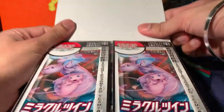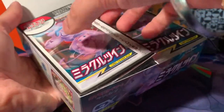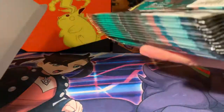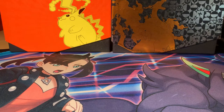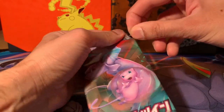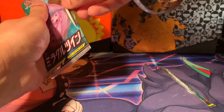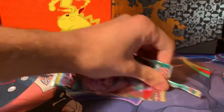Just look at that — the quality is so much nicer on these Japanese sets. And I do have another box to open of Double Blaze, which is a set with Reshiram and Charizard. I'm going to use the little bit here just to make sure I open it properly. That does mean the cards should hopefully come out easier, but let's see. I do smash it like that sometimes though.